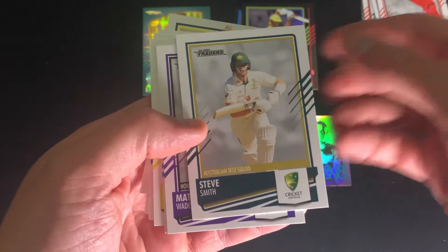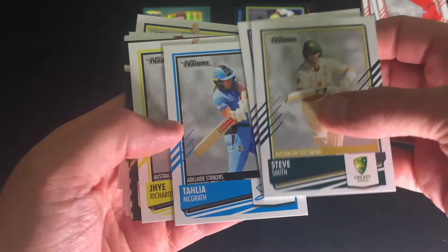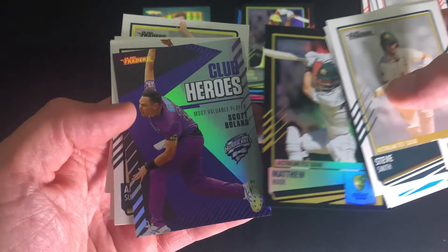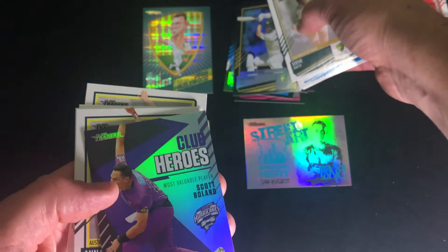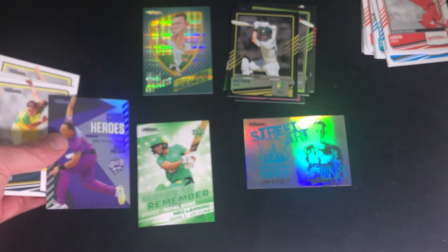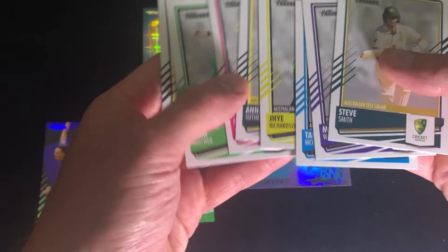Alright, last packet, hopefully something big. So we've got base, base, base. We've got a parallel and a club hero card. And base.